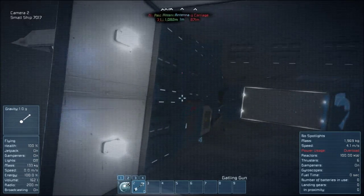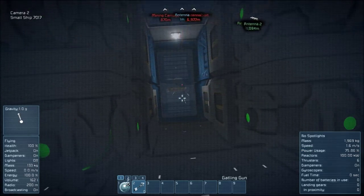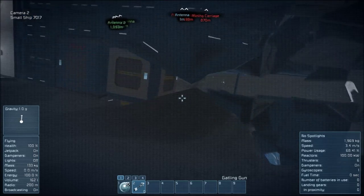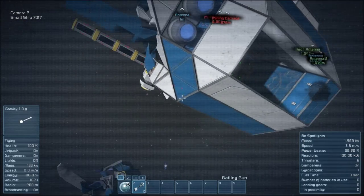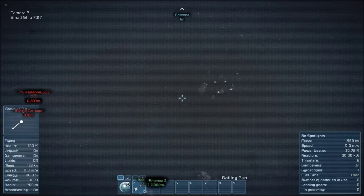I'm going to try and work on an even smaller ship that I can use, even more basic, for breaking down or getting through really small corridors. But if you want any of these ships, just ask in the comments and I will put them up in the workshop for you to use. I'll test them in survival first and make sure they're all good and ready for you.